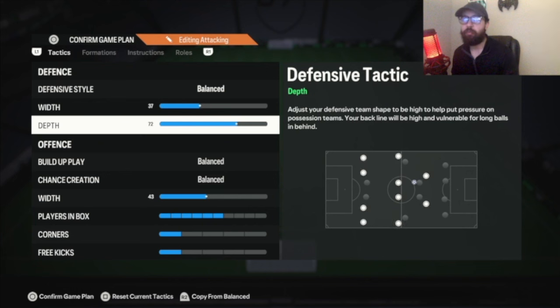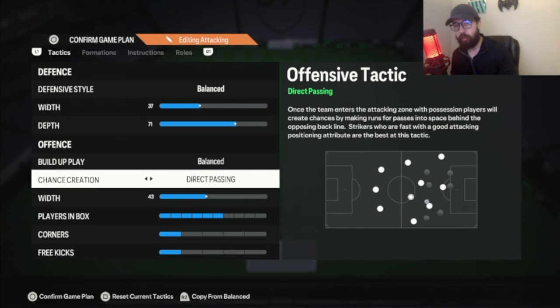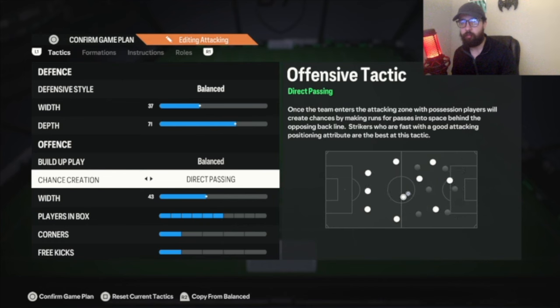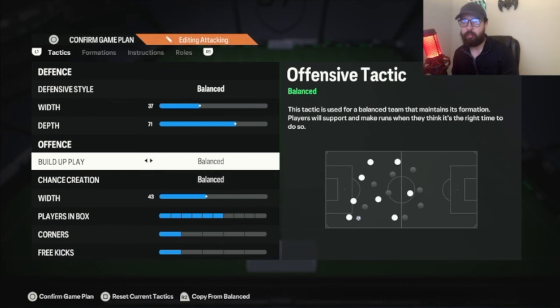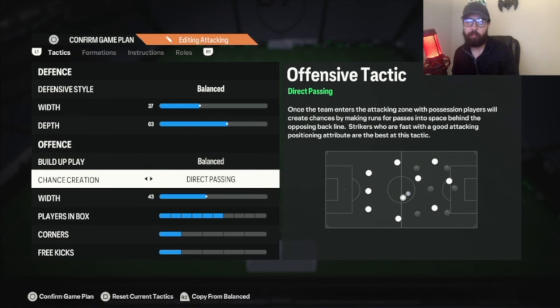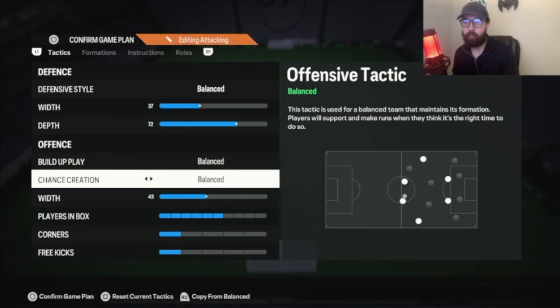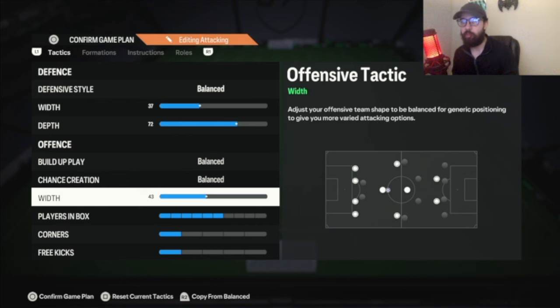That's old gen. For new gen: 71 depth for that manual press — it might leave you a little vulnerable since you're playing with three center backs. You can leave it on balance/balance. On new gen you can put direct passing if you like it more and can't do manual runs yourself. If you don't like that high line on new gen, just play 60 to 63 depth and put direct passing if you're not doing that manual press. For me, I'm leaving it at 37 width, 72 depth — that's what I've been liking, with 43 players in the box.